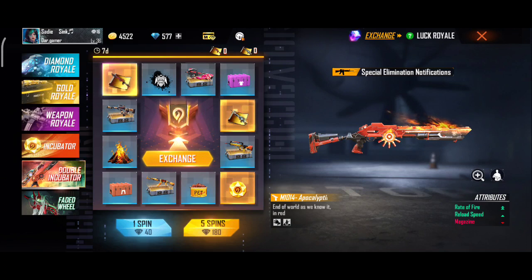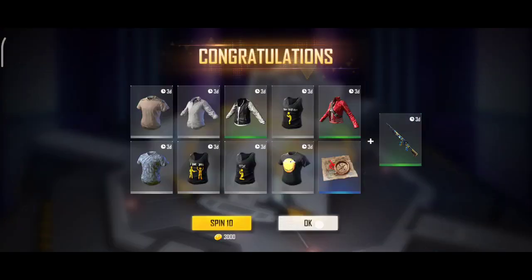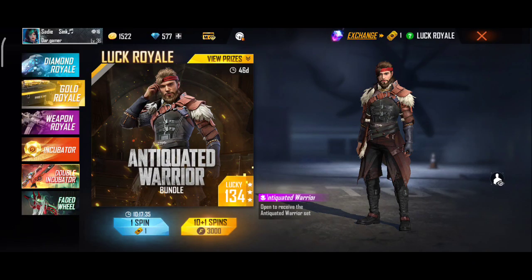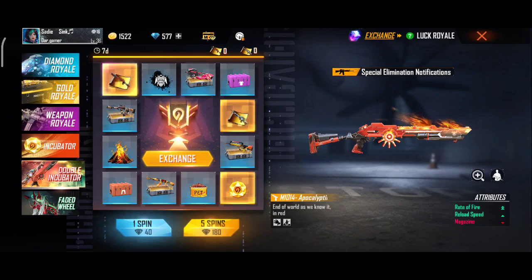Let's see how many diamonds are going to be — this is our event. First of all, we will spin the game in gold roll, like I am doing here. So I have to spin the game in gold roll, and simply do not spin the game in 180.